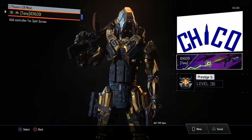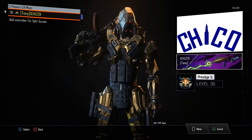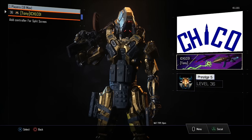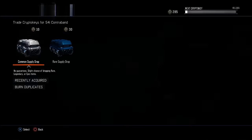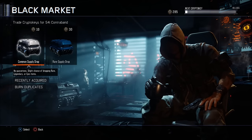I took advantage of double XP and got myself to prestige 5. Got my nice little trademark emblem with the bullet as an eye — shout out to your boy Charged Up Graphics. So basically what I'm going to be doing today is another supply drop opening. I've got 285 supply drops.